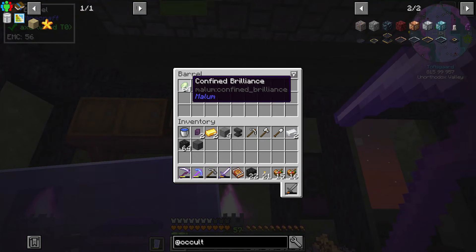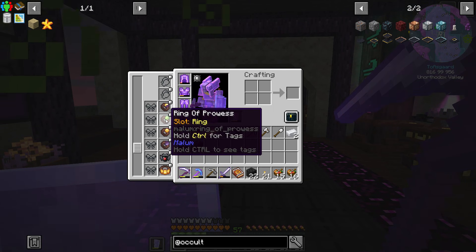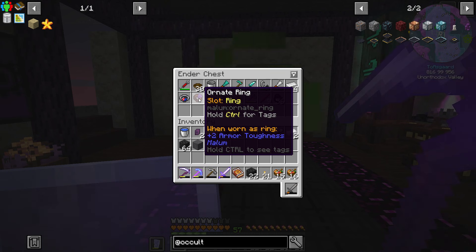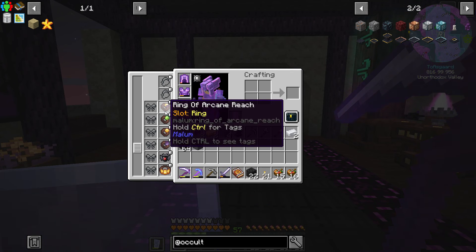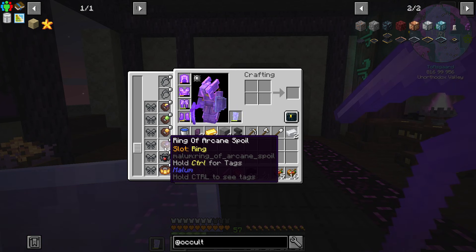I did go ahead and switch over to the Ring of Prowess and switched from our Ornate Ring. So we did lose a little bit of armor toughness there, but it was really the best ring. I felt like Arcane Reach is amazing and Arcane Spoil is pretty good too.